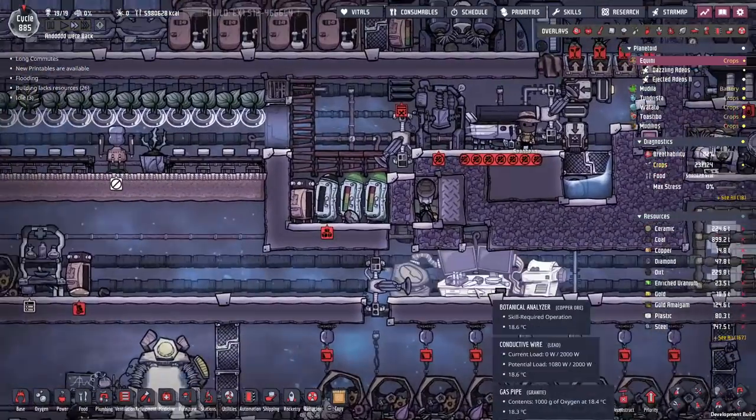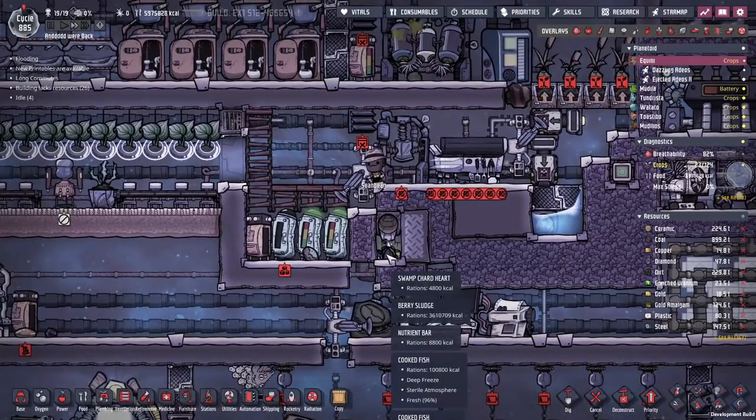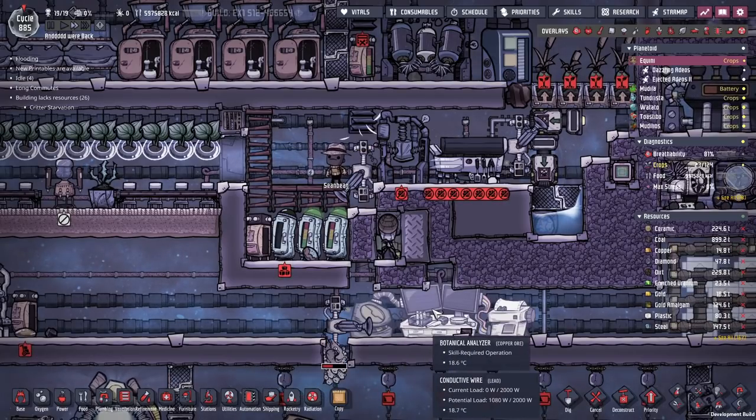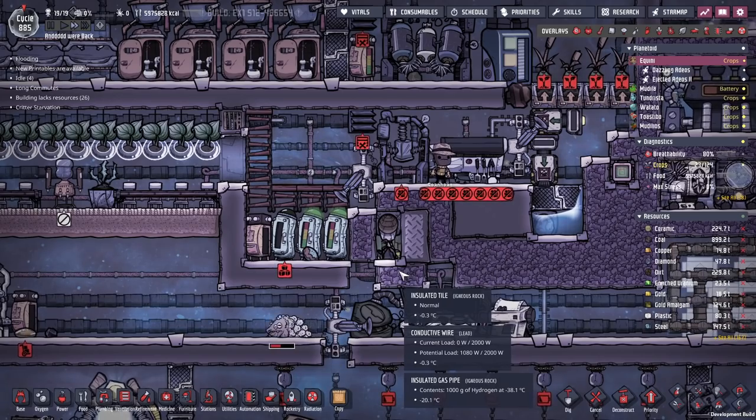Over here, when it comes to examining seeds, I moved our botanical analyzer down here. This way, if we get any sweet grains that need to be analyzed, they'll end up in here, then get ripped out, put into the botanical analyzer, and then they get analyzed there. They'll either end up back in there or planted somewhere. Our volcano is about to kick off — about 11 seconds left.